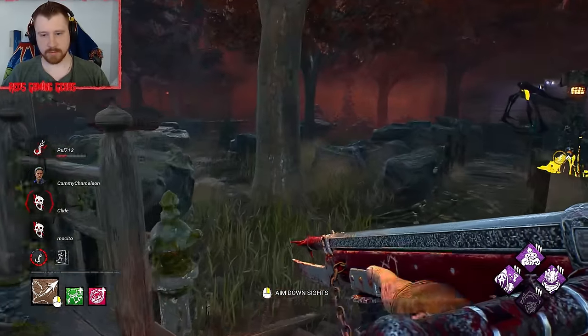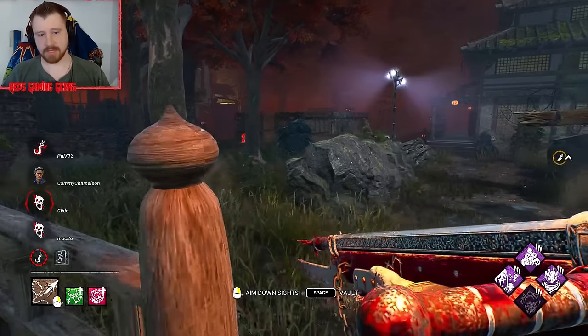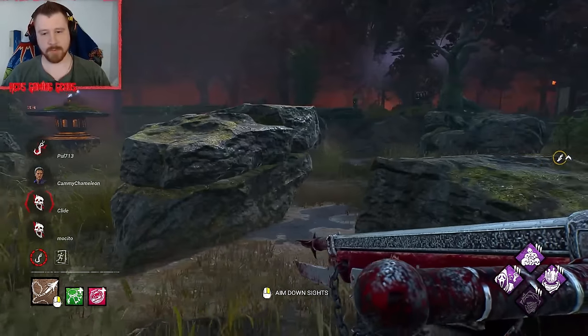I saw him move over this way — I'm just not sure exactly where. Give him a self to hatch. You know what that means guys? We take home the W! Four and one, man — can't complain.